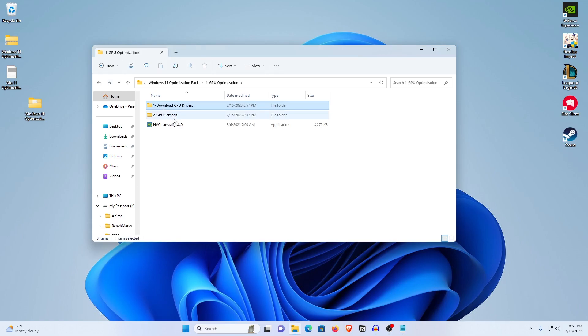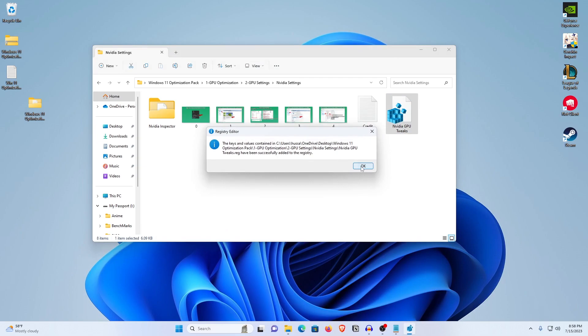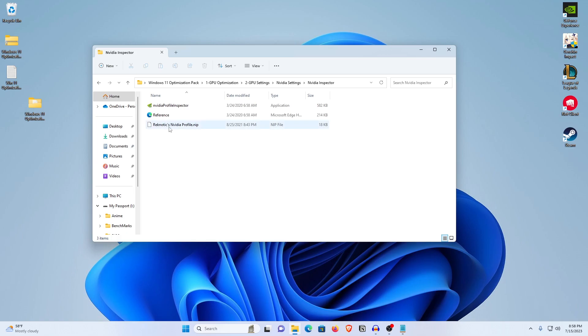Once you are done with that, go back into the pack, open up the GPU Settings, and go into the folder that corresponds with your GPU. I'm using an Nvidia GPU, so I'll open up Nvidia Settings and first apply the Nvidia GPU Tweaks.reg — double click on it, hit Yes, then hit OK. Next, open up the Nvidia Inspector and drag the Rectonautics profile onto the Nvidia Profile Inspector.